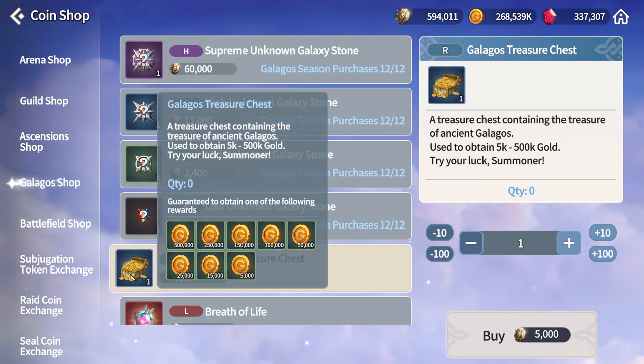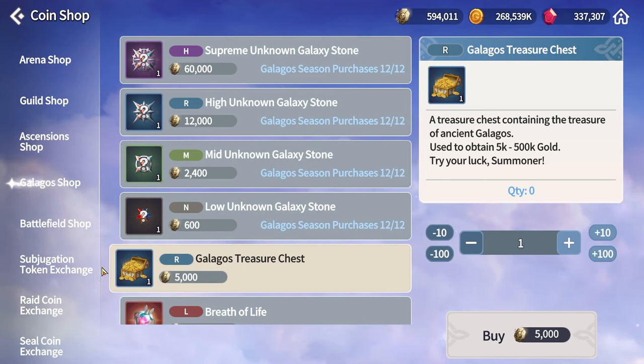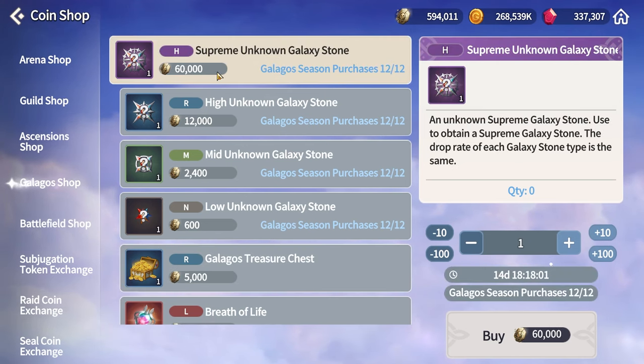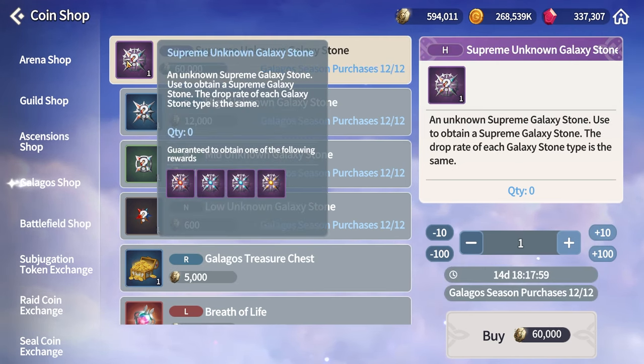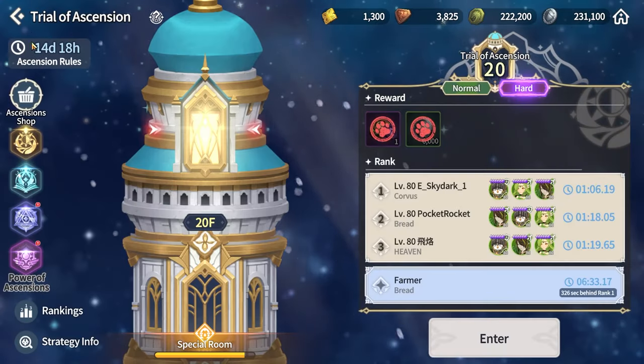If you have an overflow of Galaga tokens you can consider the box purchases, but personally I don't recommend them — most of the time you'll get one of the bottom four or five rewards and on average the box drops around 100k worth of value, which usually isn't worth the cost. The second monthly thing is the Trial of Ascension reset, which happens roughly every 28 days — though recent patches have had irregular timing.